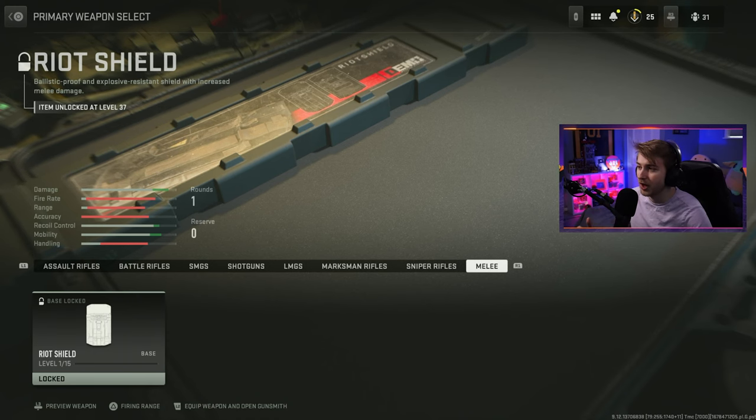We have one huge problem: we don't have the riot shield unlocked. But I have a workaround. You may remember when the M13 dropped, the only way to get it was through DMZ — but you could have a friend drop the weapon and as long as you exfil with it, you unlock it. So I'm gonna get in a lobby on my other account, drop myself the riot shield, and try to get out with it.